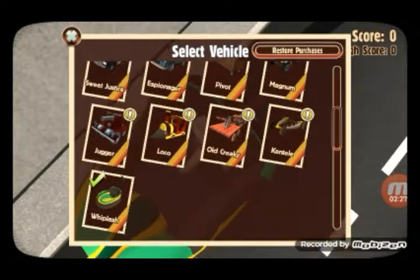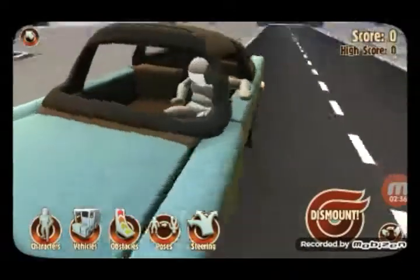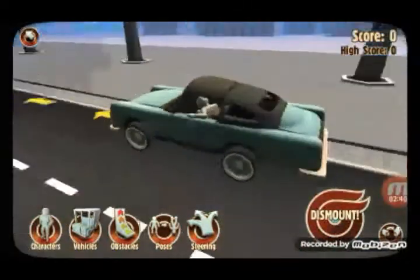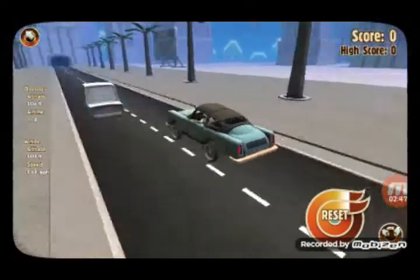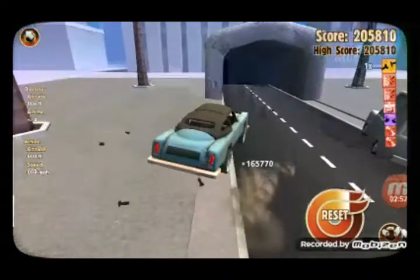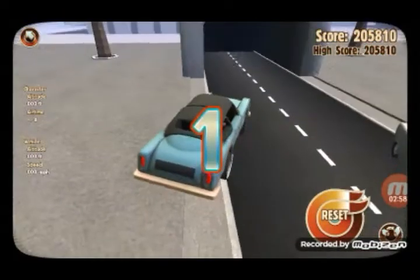Okay, let's look at what new vehicles are here. We got the Espionager — let's see what this thing is all about. Looking fancy! So we're gonna dismount. That was pretty good. We're gonna slam straight into a minivan — I want more damage. I'm gonna restart that.